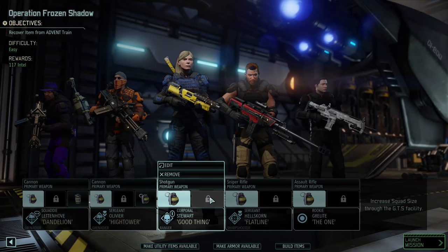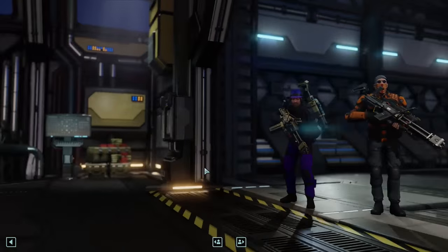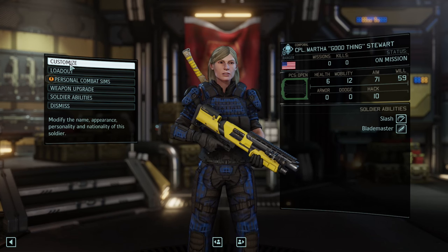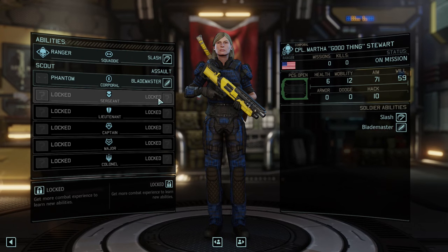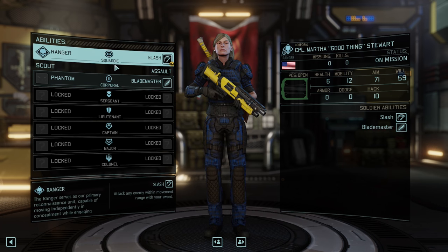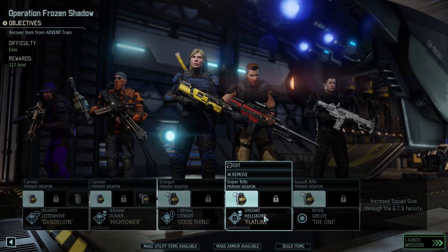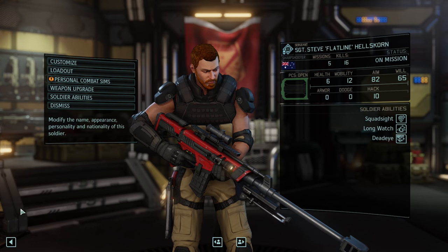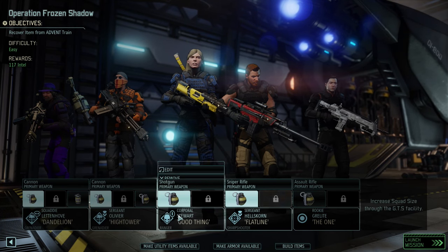The way that I've kind of built these guys out, or will build them out in this run, is sticking strictly to the archetypes — so on either side of the tree. As an example with Martha, we'll build a true assault ranger and see what she can do. And then if we have another ranger, we'll build a true scout. I have my preferences and I prefer to mix and match as much as I can, but I'll talk about that in other videos. Hellscorn has the long watch and deadeye perk — he's our true sniper. And then we have Grelite, who's a rookie right now.